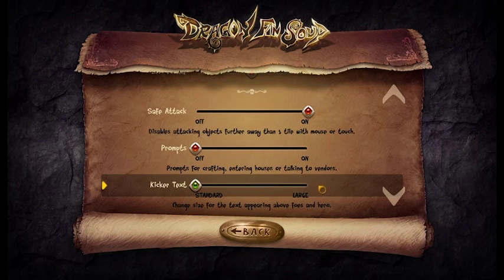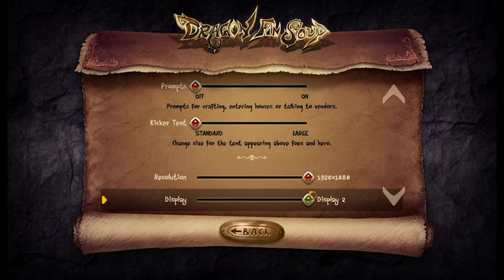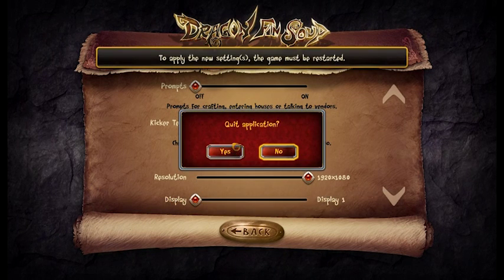The kicker text is the text that will appear above my head or the foe's head when they take damage. You can make it larger if you have difficulty reading it. Then we have the resolution and display select if you're using multiple computer screens. Some settings will require you to restart the game, so if you change these options you'll have to quit and come back in.